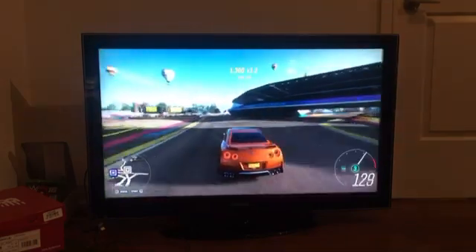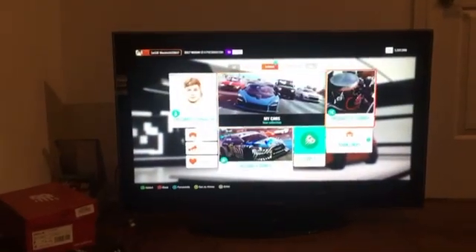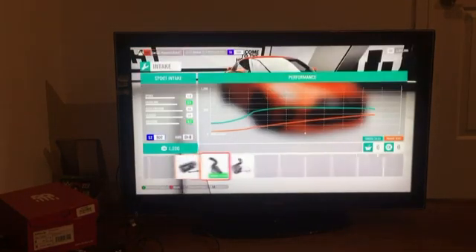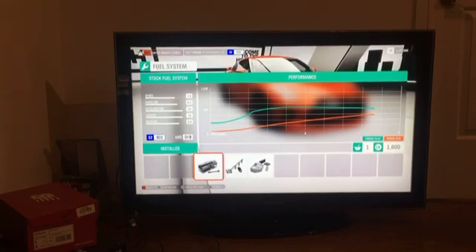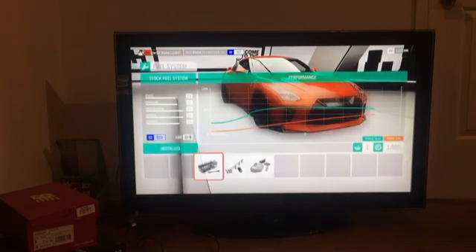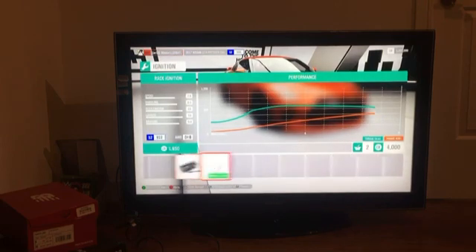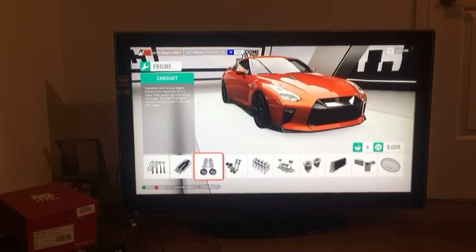This car is really well balanced but it kind of runs out of horsepower, so we're gonna custom upgrade it. For the fuel system we're gonna change to the race system — it's gonna get more weight but power is going to go up. We go from around 400 horsepower, up by 200, then 300, then 700 — we're already at one thousand horsepower.